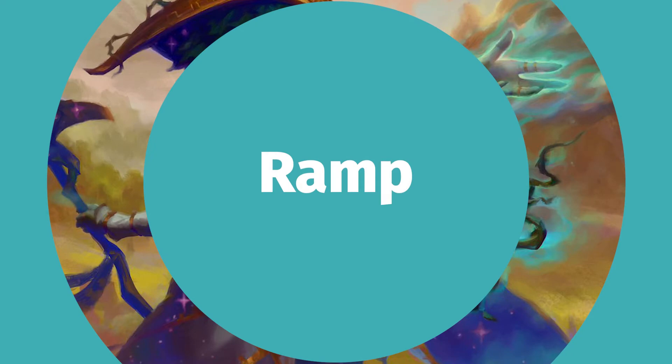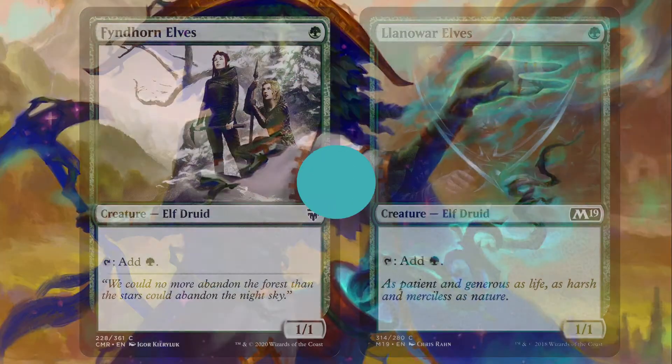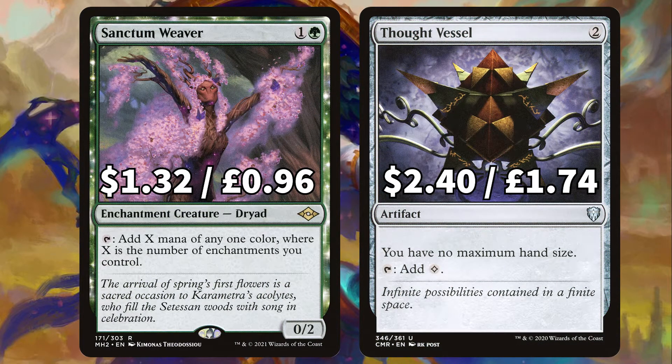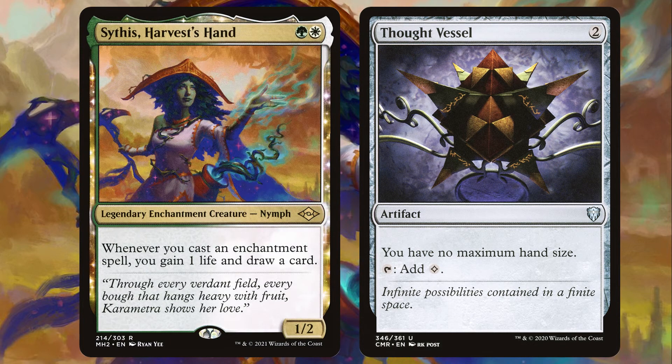As always we're starting off hot with the ramp. In this budget brew we've got Fyndhorn and Llanowar Elves, both one-drop mana dorks to tap for a forest. There's Sanctum Weaver to tap for X mana where X is the number of enchantments you control, and Thought Vessel to tap for a colourless, also giving us no maximum hand size, which is important as we'll be drawing so many cards off Sithis we don't want to be heading for discard every turn.